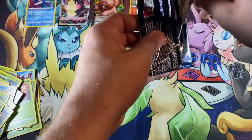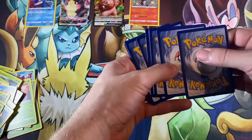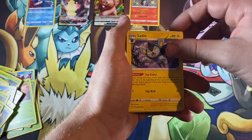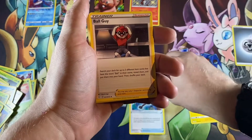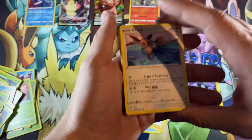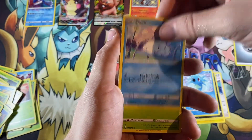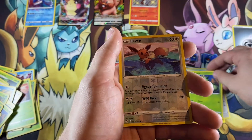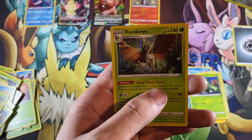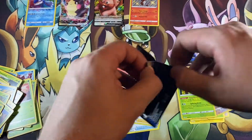Alright, Eevee right there — everybody loves Eevee. Let's get it. Metal energy — I'm feeling a hit this time. Luxio, man, I love Luxio. Rusted Sword trainer. Ball Guy, man — he's a full art trainer, no way! Alright, Eevee, Nickit, Horsea — man I love that art, it's so cool — Snom, Cacnea. Reverse holo then the holo. Nice — Decidueye. I'm not even going to try to pronounce it. Decidueye. Oh sweet, that's kind of cool.